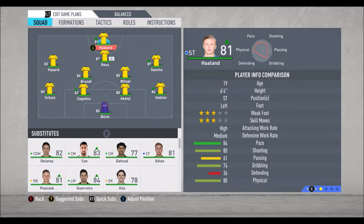This is my first team. Haaland as a striker, of course. Attacking midfielder, Reus. Then Hazard as a left midfielder. Right midfielder, Jadon Sancho. Witzel and Brandt in the center midfield.